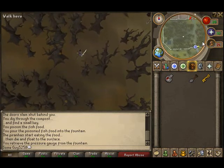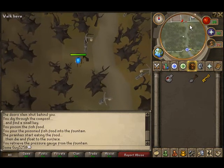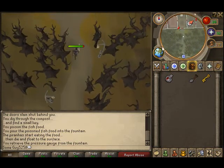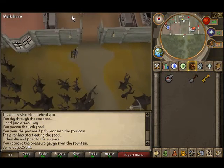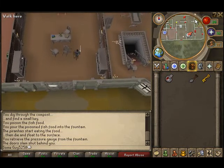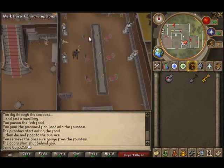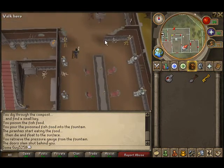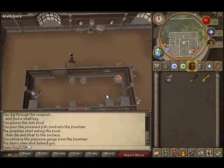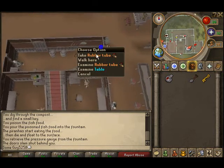Let's go back into Draynor Manor. We're going to get the rubber tube that was in the little locked closet. Now we have the key for it. Click on the door, then click on the rubber tube to take it.